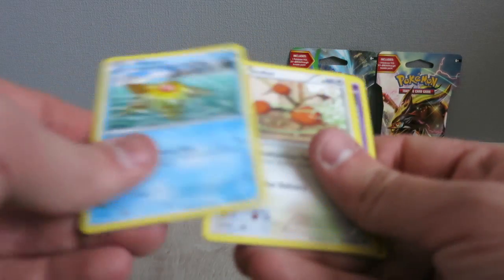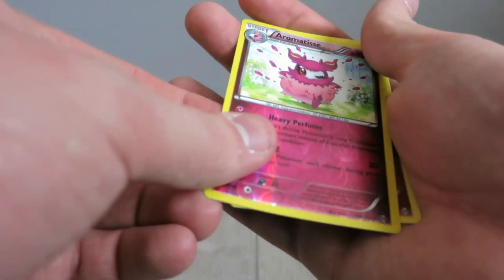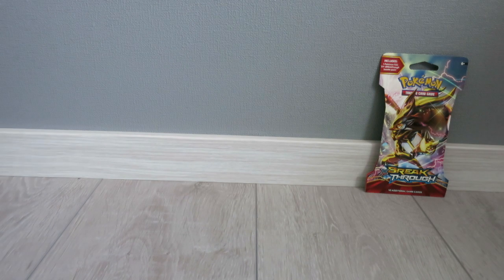A Giovanni's Scheme again, Staryu, Doduo, Gastly, a Whirlipede, Swablu, an Aromatisse — and Mr. Mime again! Oh my god, I never have luck in those packs, man.